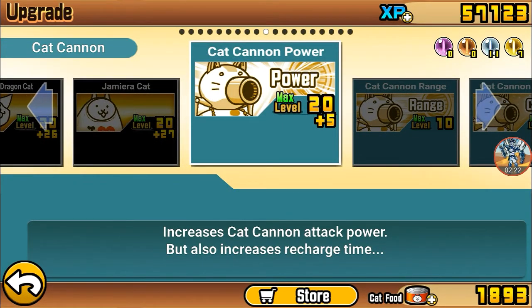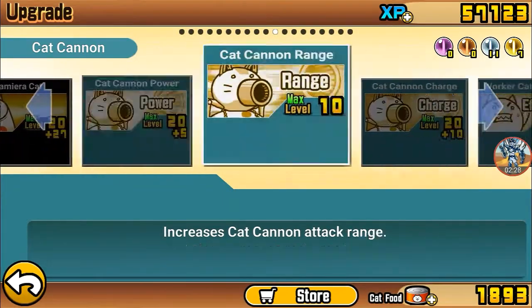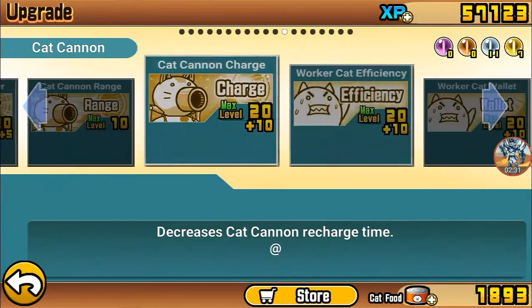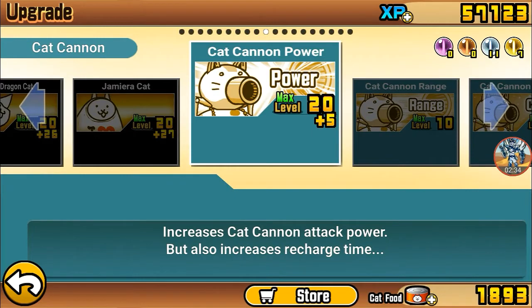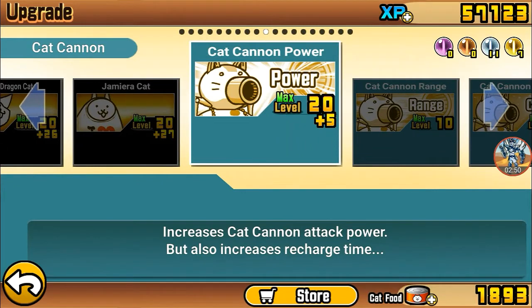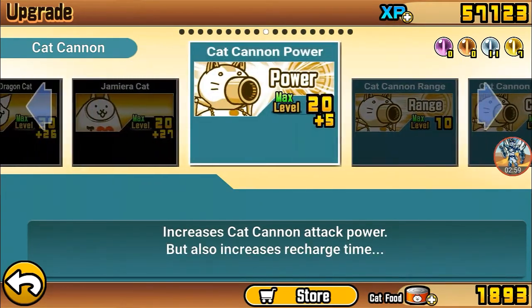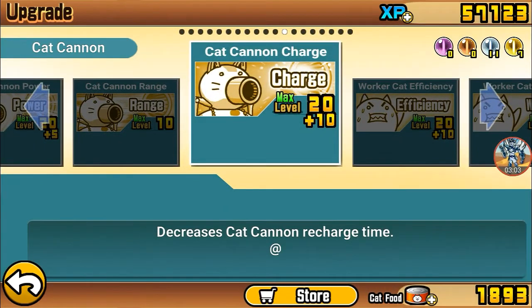In late game, cat cannon power does nothing — it does like zero damage to the enemy. What is important is the knockback of the cat cannon. So basically, what you gotta do to get this exploit: if you don't upgrade the power at all — don't upgrade it at all — only upgrade cat cannon charge, your cannon is gonna be instantly recharged. I am 20 plus 5, I reduced recharge time by 25. Imagine if I upgraded this to zero — oh my god, it's gonna recharge almost instantly, you're just gonna keep pressing it and your whole screen is gonna be wild.